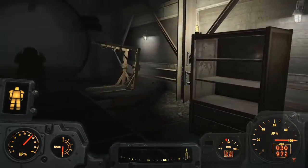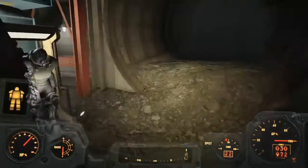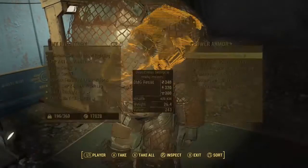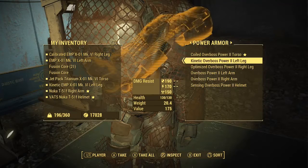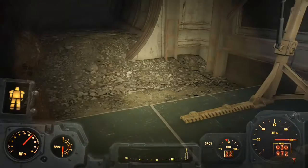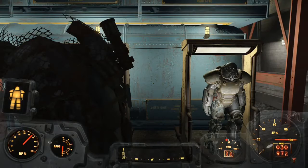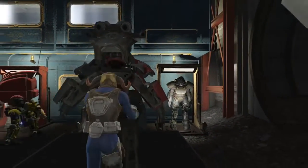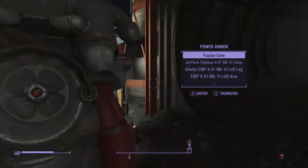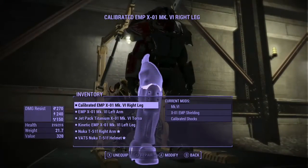The coolest power armor I have is from Nuka-Cola world — you go through a lot to get it. I'm using the helmet and right arm from a different set because this one didn't come with those, so I had to improvise. This armor belonged to the boss you fight using the water pistol — he was actually riding a bumper car. You know how bumper cars have the metal rod touching the ceiling for electricity? That's why the water pistol shorts him out.